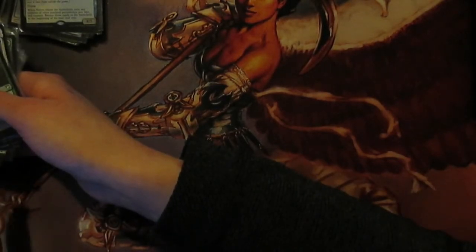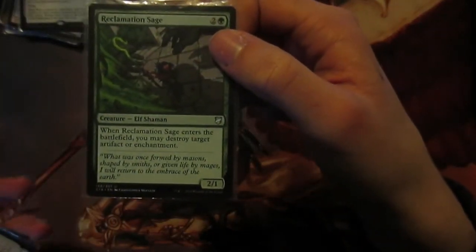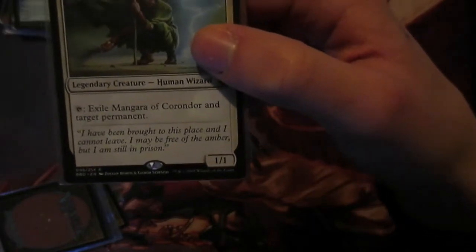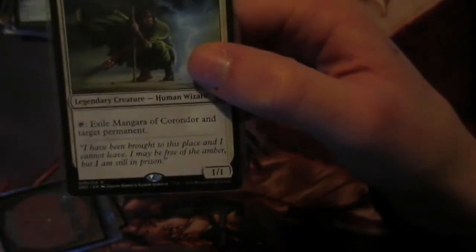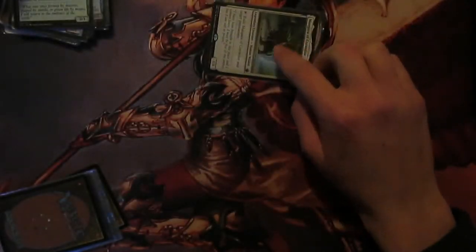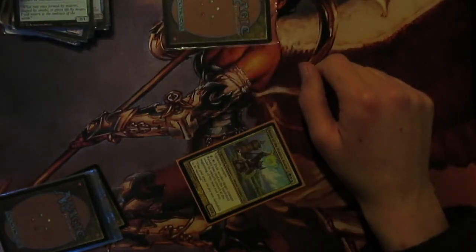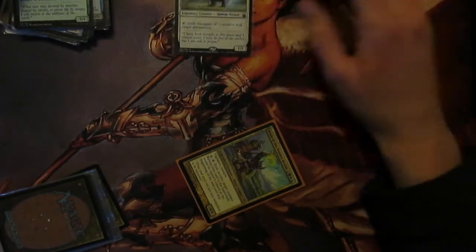We're now going to look at the control part of the deck with our removal. We've got Reclamation Sage - three mana, enters the battlefield, destroy target artifact or enchantment. Mangara of Corondor taps and exiles target permanent. What we can do is save Mangara: because the exile of Mangara is part of the resolution trigger, not part of the cost, we can tap Mangara, put the trigger on the stack, then use Roon to blink Mangara. It exiles the creature but then Mangara is no longer here, so we get to keep Mangara and he comes back at the next end step. So we can just keep on exiling our opponent's stuff whenever we want.